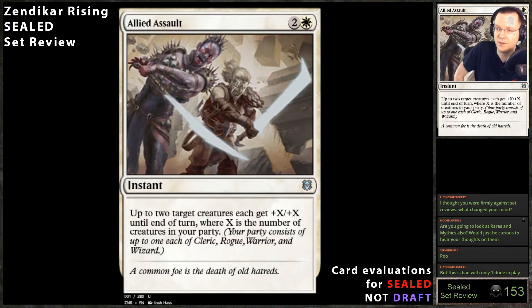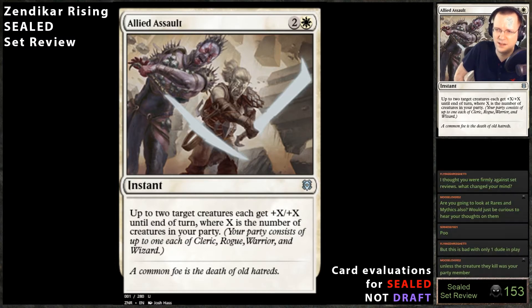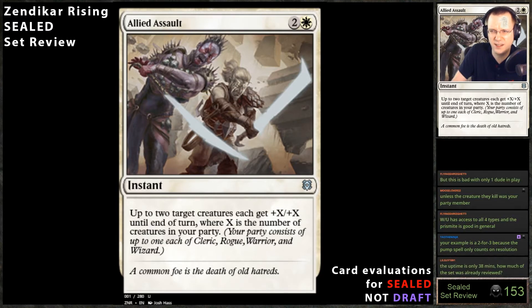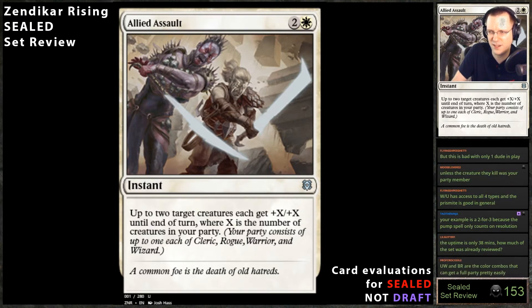This card is probably pretty good, especially if you can get up to three or four. I imagine myself losing to this all the time. White has some clerics and some warriors, and rogues are in blue-white, so I think in white-blue this is probably great. If you're not playing a deck that can access X equals three or four you should probably not play it, but if you can actually access that, this card's probably going to be amazing. It already requires you to have two creatures in play to even play it, so getting +2/+2 on two targets is totally playable.